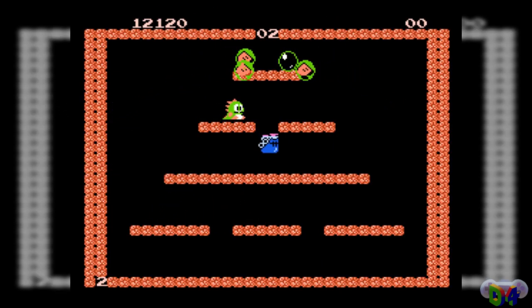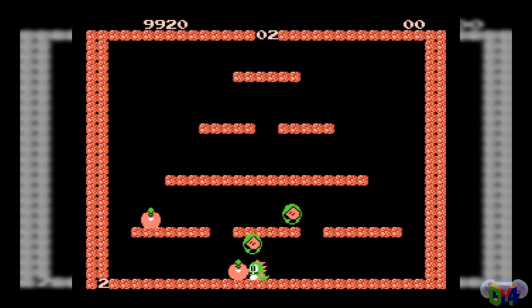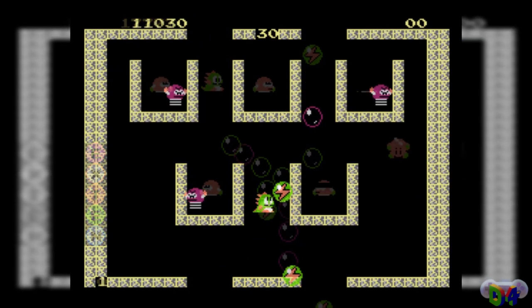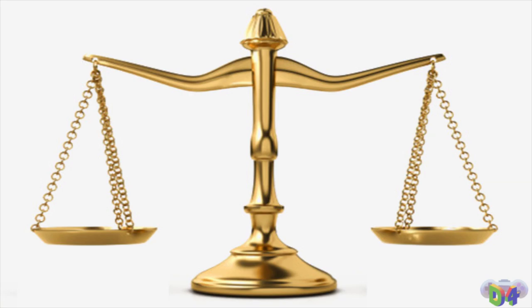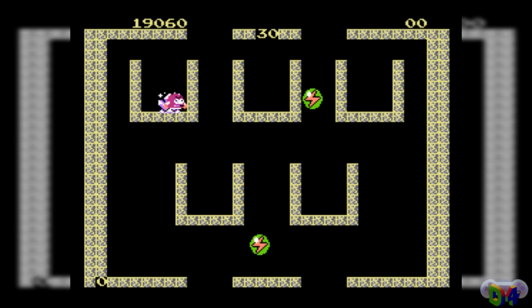Better yet, enemies can only be finished off by the spikes on Bub and Bob's backs, or by jumping on top of them — hitting bubbled enemies from the front just pushes them around. This lets the dinos group up a whole bunch of enemies and take them all out in one big swoop, scoring bonus points to earn the extra lives they need. But they can't take too long, or the monsters will break out of the bubbles and be angry and faster, or worse, summon the Spirit of Death to hunt the dinosaurs down until they escape to the next room. It's a great balancing act — figuring out a level, mastering movement through it, with just enough pressure so the player doesn't get carried away.